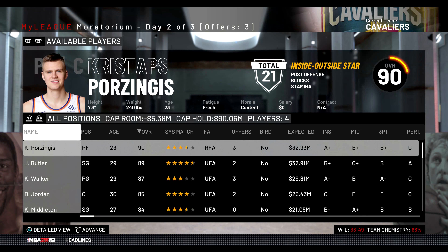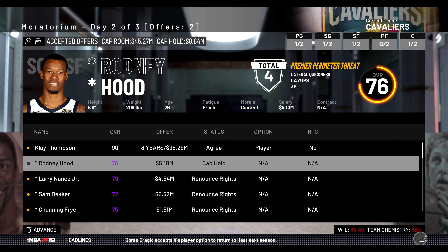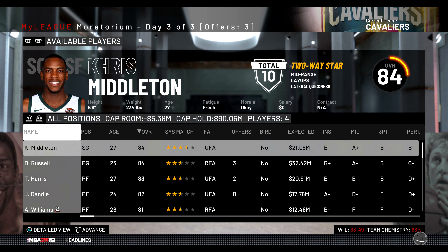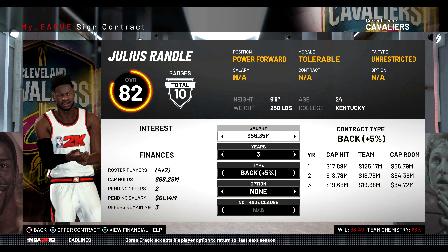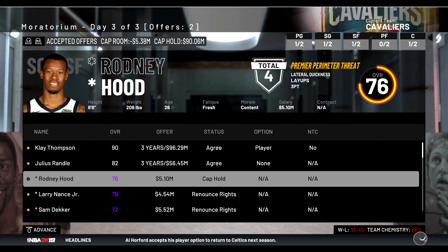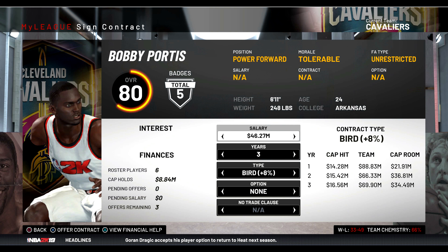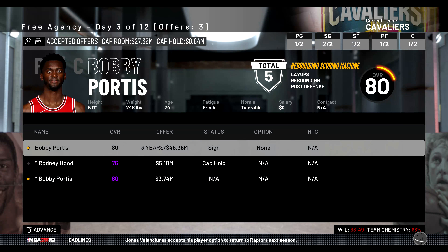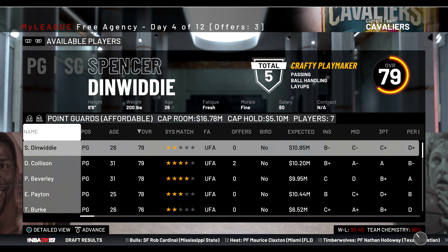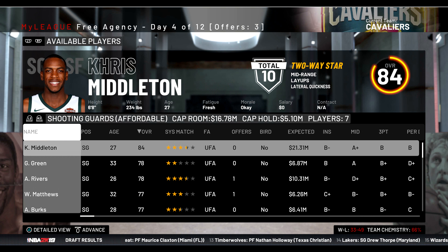Let's see if we can get Porzingis - he's going to go back to the Knicks. Julius Randle wouldn't be a bad option though, so we'll add him. We'll sign Bobby Portis back - we have a cap hold on him but we get him. I'll make some minimum free agency moves and see you guys at the start of next season.